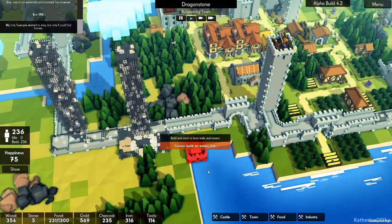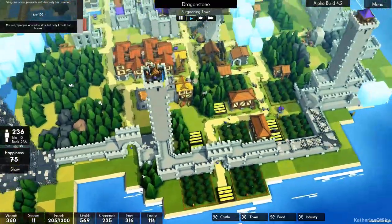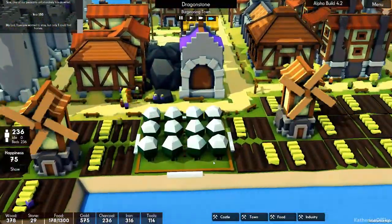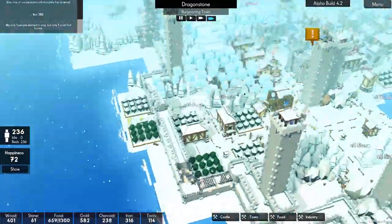One, two — okay, there we go. That's what we want. Oh, and I run out of stone. All right, that's fine. I think this happens whenever you build the orchard in the wintertime or something like that, and it just permanently stays snowy. Oh, so funky.